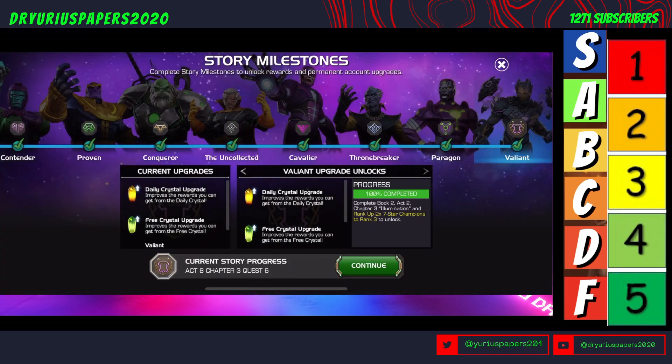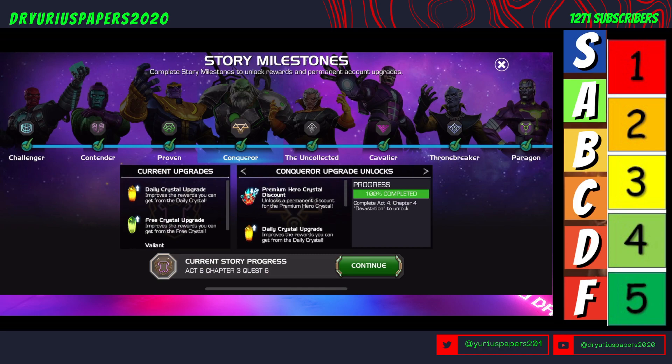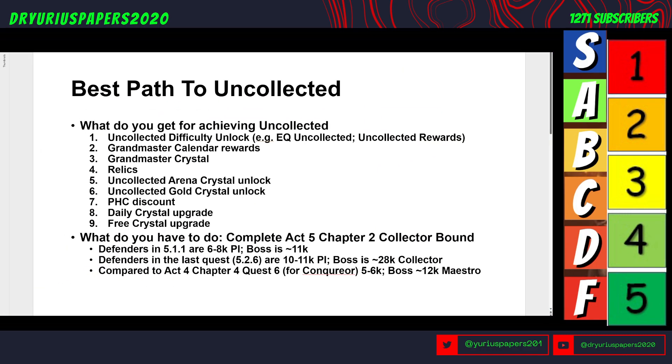So what are we talking about? We're talking about Uncollected. You're a Conqueror right now, and you are going to Uncollected. So what do we get from Uncollected? The uncollected difficulty is unlocked — things like the event quest and uncollected rewards, which include some of the offers.